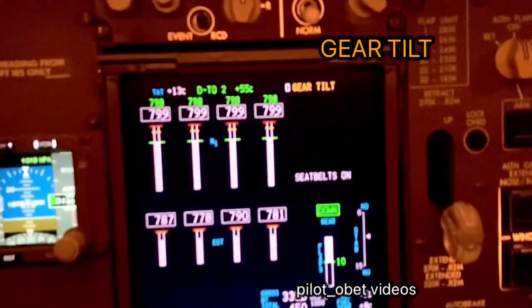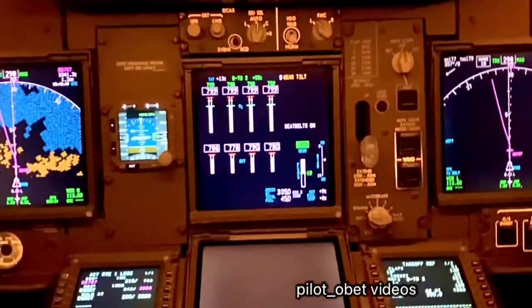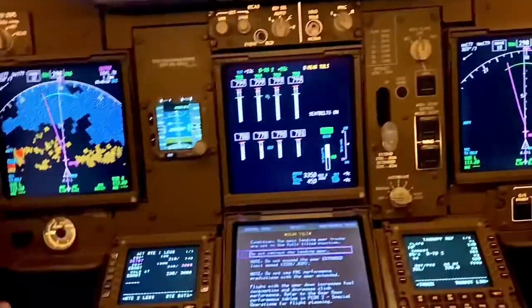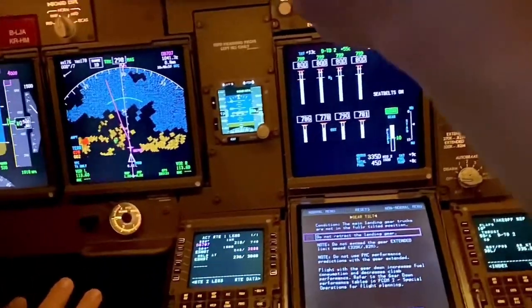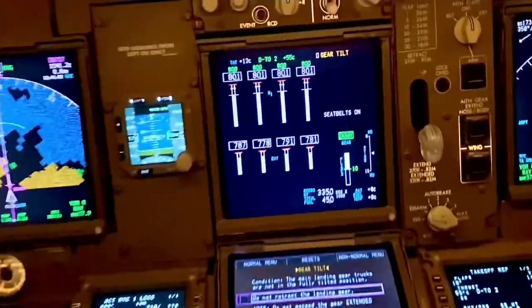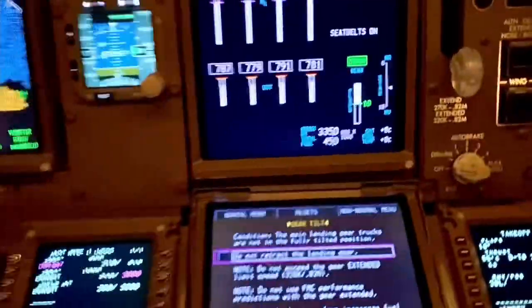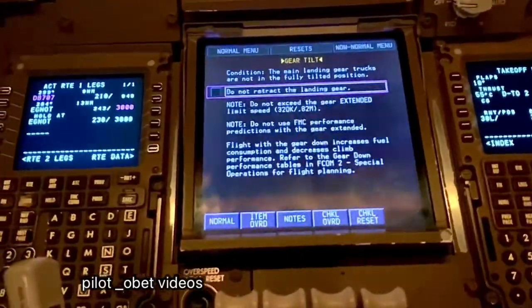All right, okay, so we've got the gear tilt. Could you select the checklist please? All right, I'll give my heading select. Okay, heading select, flaps up, speed. Okay, so gear tilt is what we have - there's a problem, we can't raise the landing gear. Go ahead with the checklist, captain.